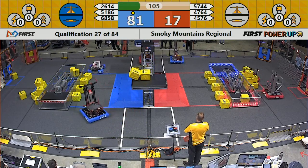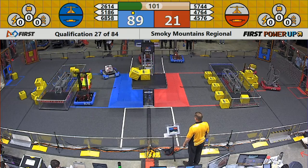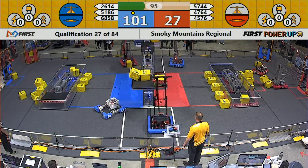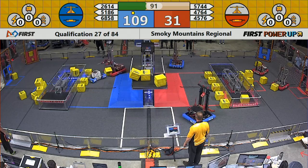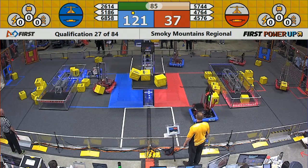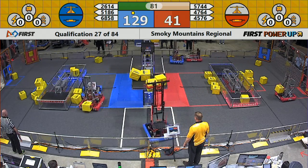47-64 scores the first points on the switch for the red alliance, as 45-76 gets another power cube up on the scale — first for the red alliance. 90 seconds to go, blue alliance in the lead 115 points to 34. Red alliance now putting more points on the board now that they've got control of their switch.